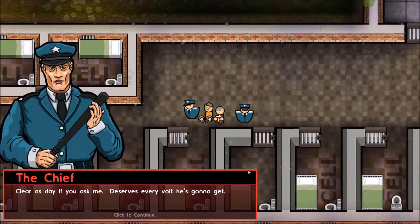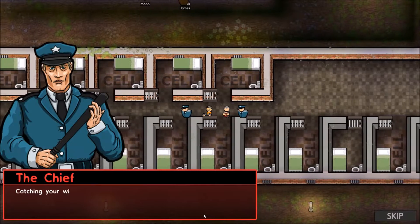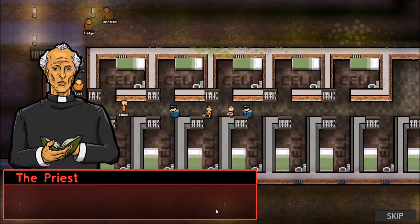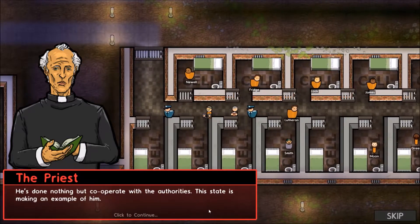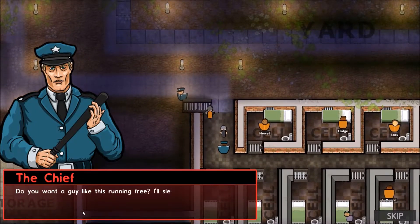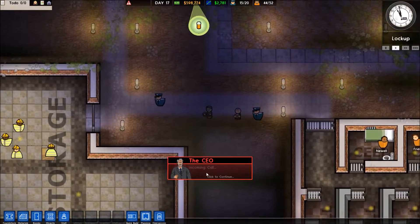Clara deserves every volt he's gonna get. All men deserve forgiveness, even him. Why are you so sure you can deal out such final judgment? Catching your wife with another man is no excuse. He went there with a loaded gun knowing he'd find them together — that's double premeditated murder. He's cooperated with the authorities. This state is making an example of him. If he'd committed his crime a hundred miles north, he'd be looking at life imprisonment instead. I don't know why the police chief sounds like Yogi Bear or the priest sounds like Old Greg.